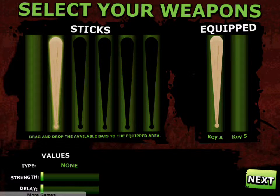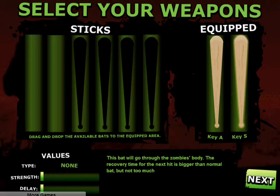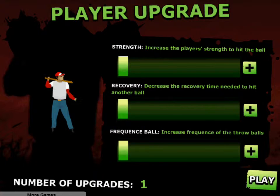Now we get to choose our weapons. Here's a new weapon — the bat driller. This bat will go through the zombie's body. The recovery time for the next hit is bigger than normal bat, but not too much. We also have our player upgrade — we have one upgrade at the moment which you can use. You get upgrades at the end of each level. Strength increases the strength to hit the ball. Recovery decreases the recovery time after hitting the ball. Frequency will increase the frequency of the balls being thrown. So we're going to go for frequency first.